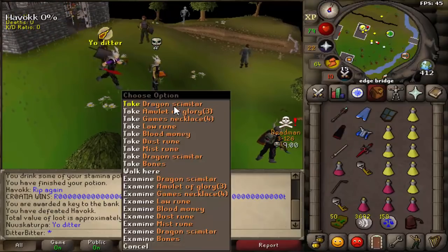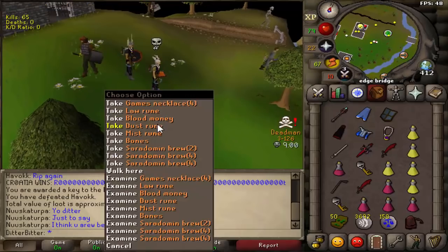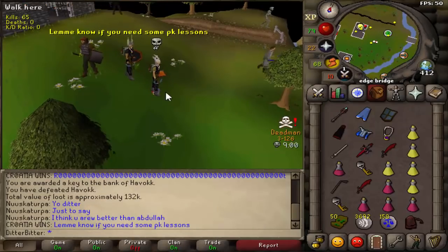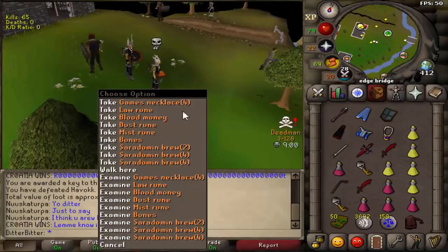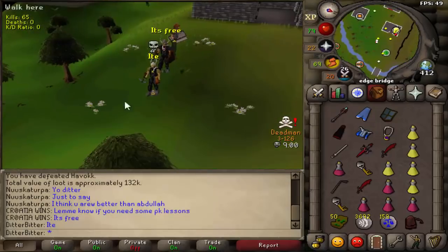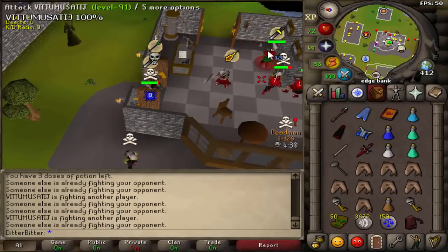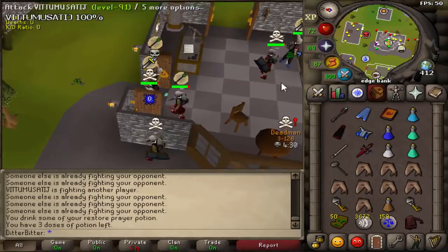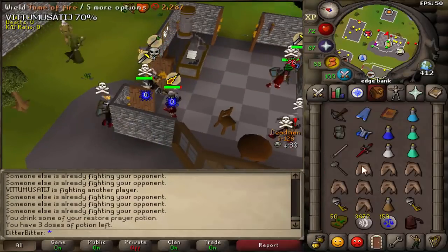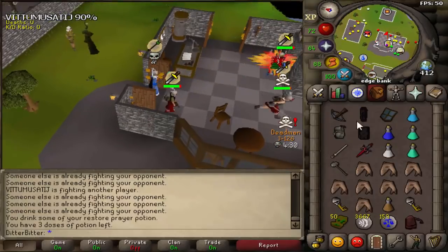He brought two D-skims and a glory — free loot. Let me know if you need some PK lessons. Two D-skims and a glory. So remember that RSN of the guy who boxed at mage bank a couple clips ago — well here I am fighting him in the bank. I actually found him in the bank and I was like, let me on him. My friend was attacking him first, but I've got a little grudge to settle, so I start fighting him.